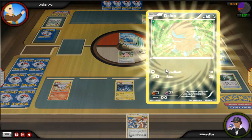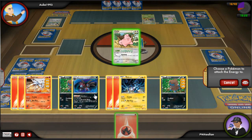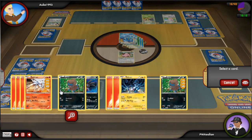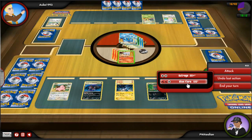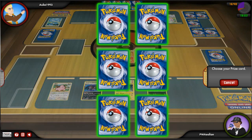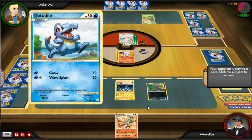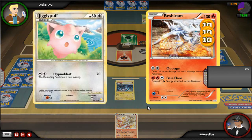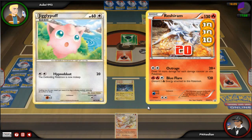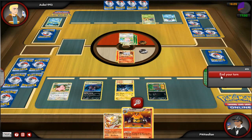He goes for a Water attack on Deino, which surprised me a little. I evolve my Deino into Hydreigon, equip an energy onto Reshiram, switch out into my Reshiram and go for a Blue Flare — which is absolutely brilliant because that will KO Kingdra. Unfortunately I only have the one energy now, which is a bit of a pain since I have nothing to switch Reshiram into.